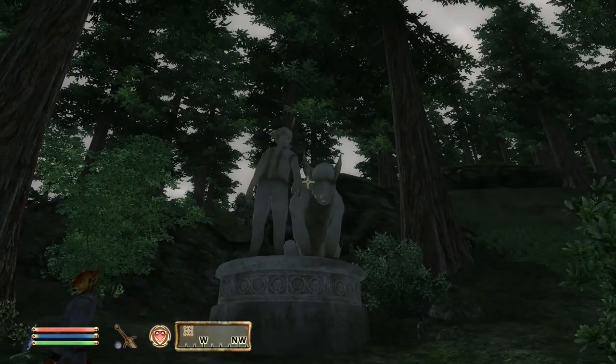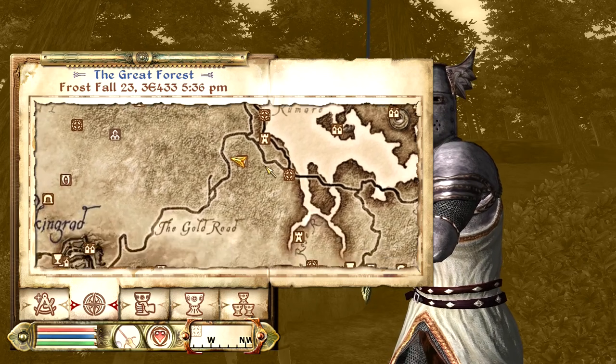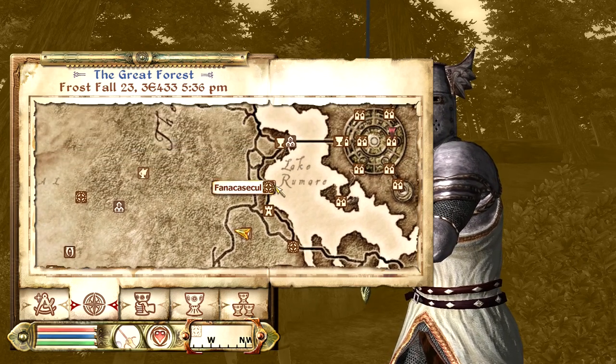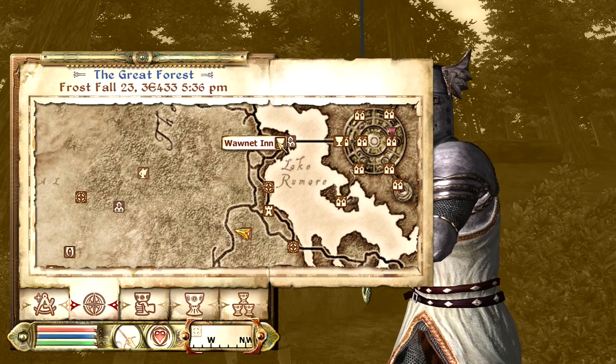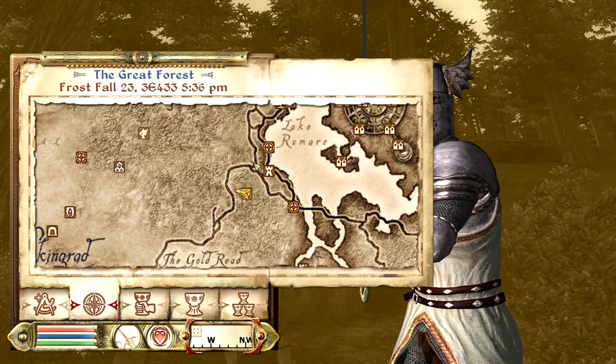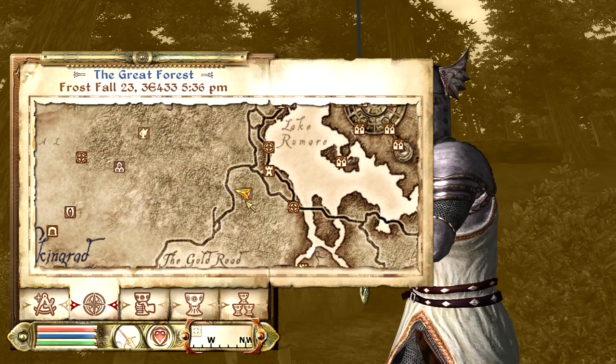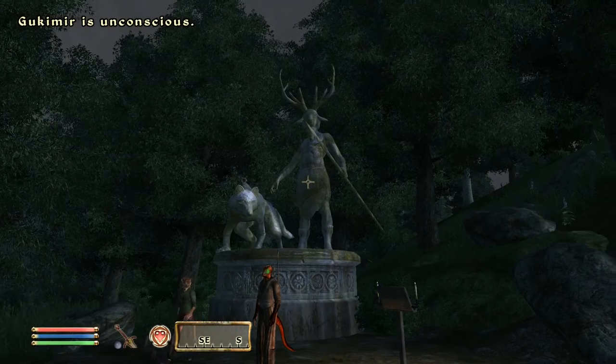Our next Daedric shrine is the Shrine of Clavicus Vile, and this is going to be found to the southeast of the Imperial City along the Gold Road. It's going to be to the southeast of the Wanut Inn, in this little loop type deal right here. If you get in this area, you should find it on your compass — it'll be pretty easy to find.